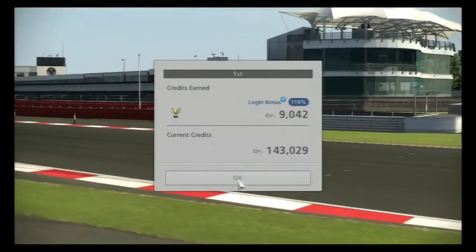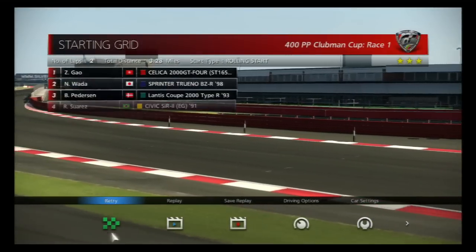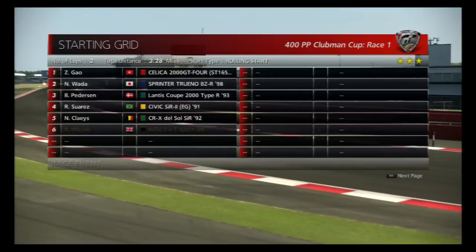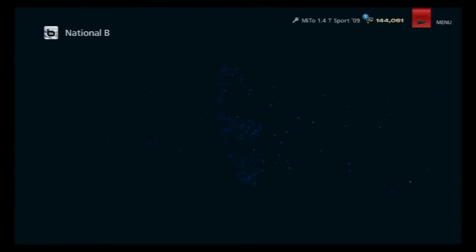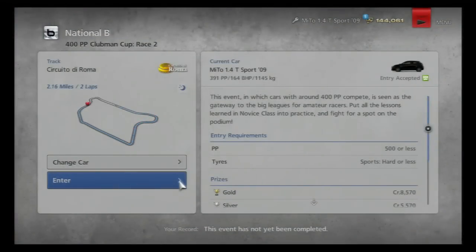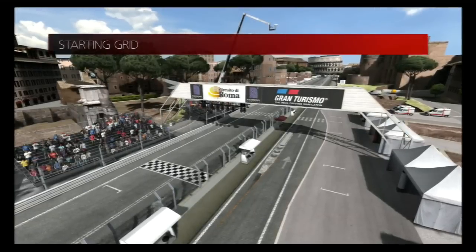That's 9,000 credits. Our credit total is beginning to get up there — 144,000. I don't know what I'd spend it on, whether I'd spend it on upgrading a car. Obviously I'll have to buy new ones to compete at the higher levels, but this car is only a gift car so that's why I figured I'd use it to try and save myself some credits. But if there's any cars you want me to buy, just leave it in the comments section below and I'll have a look in further videos. I record a bunch of these ahead of time so I might not be able to make changes for a few videos in the future, but if I do see a comment I will take it on board.